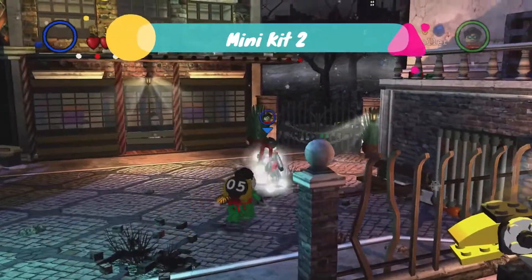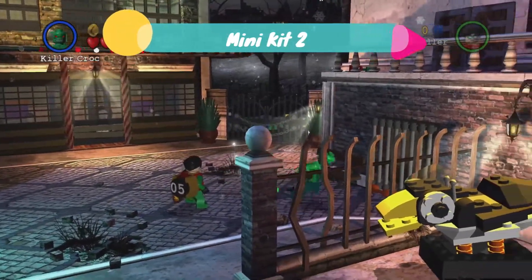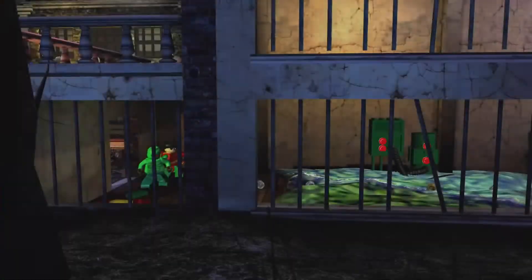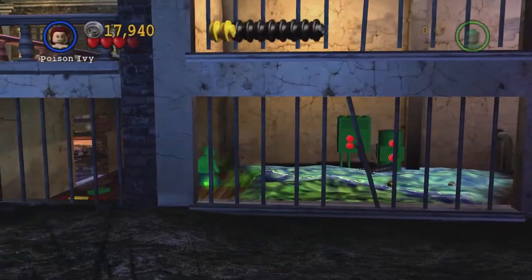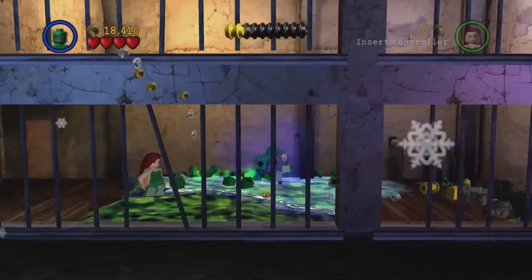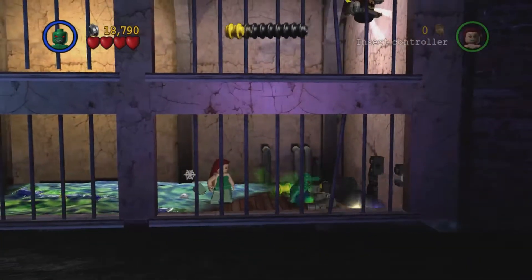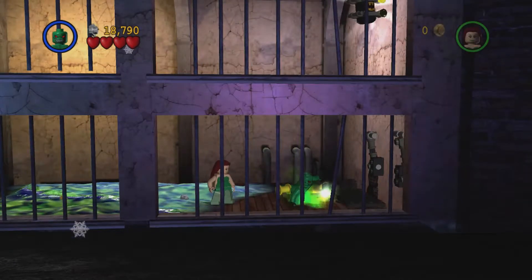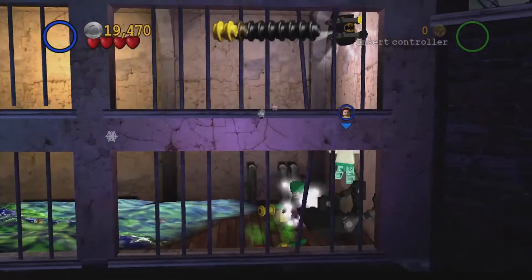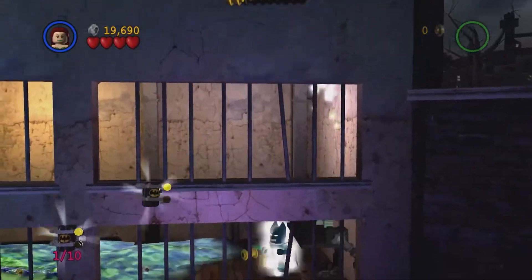The second minikit is at the start as well. We need a super strength character, so Killer Croc will be ideal. We're going to go into this area, staying as Killer Croc to go across the toxin, and then build an object. Once we've done that, we're going to get a double jump character, land up and reach the second minikit.